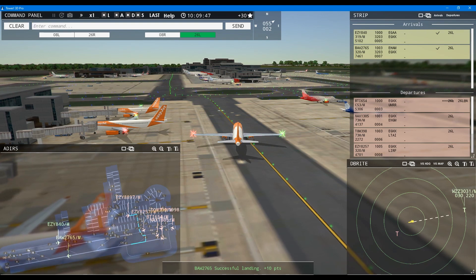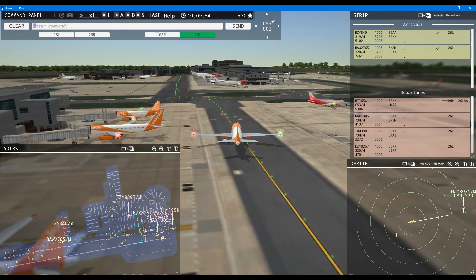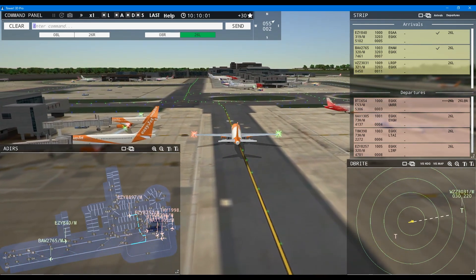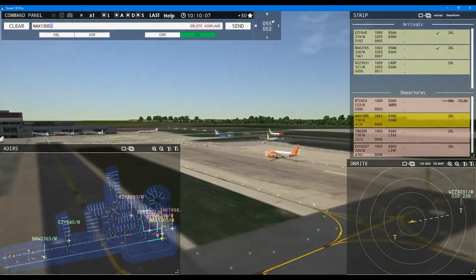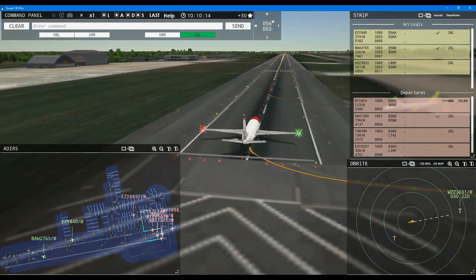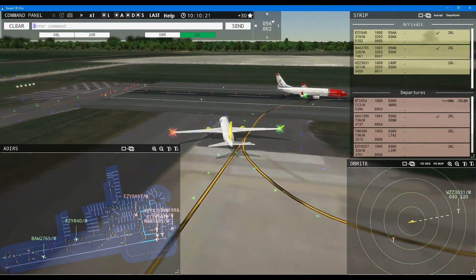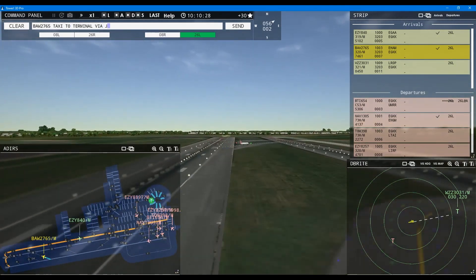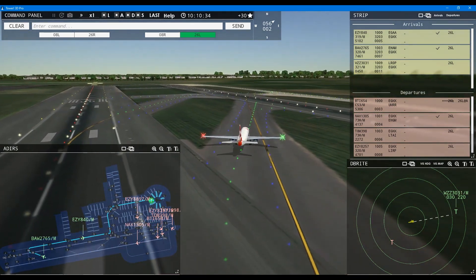We've got our first Wizz Air coming in — quite nice airline, I think. North Shuttle 1305, wind 55 at 2 knots, runway 26 left cleared for takeoff. Runway 26 left cleared for takeoff, North Shuttle 1305. Air Baltic 654, runway 26 left line up and wait. Speedbird 2765, taxi to terminal via Juliet Romeo Lima — see if we push them around up there. Hopefully that will be the way to go. We have our red-nose Norwegian departure.